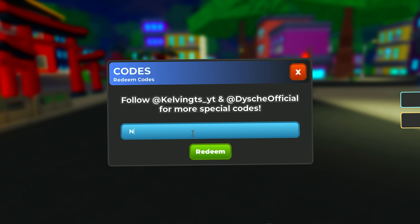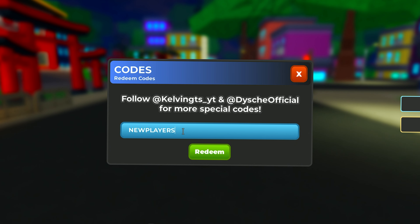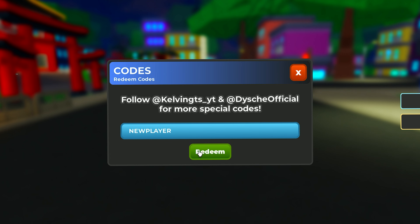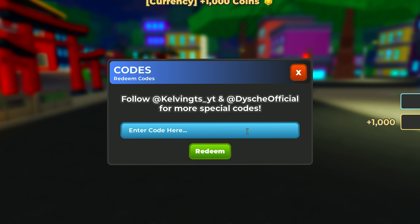The sixth code is 'newplayer' — just 'new player' as one entry. This code gives you 1000 coins.